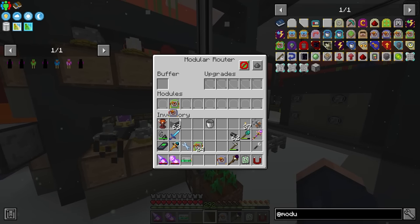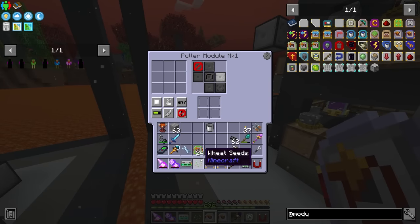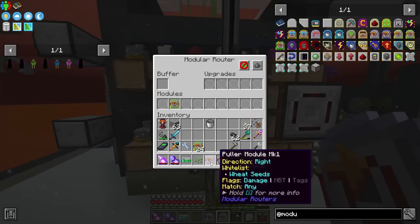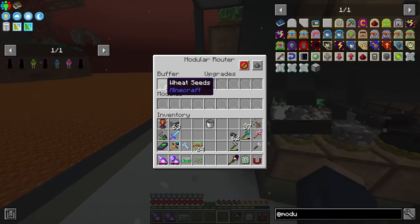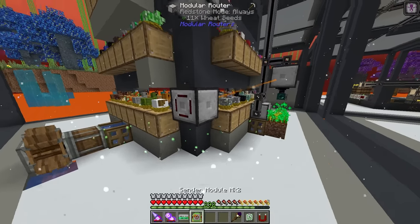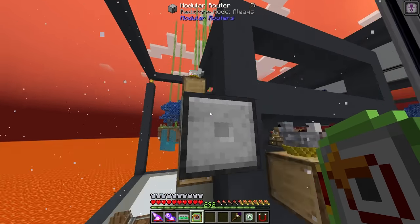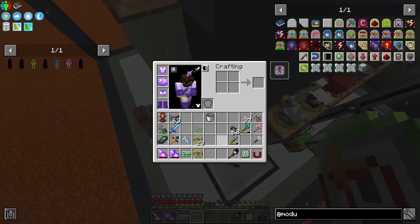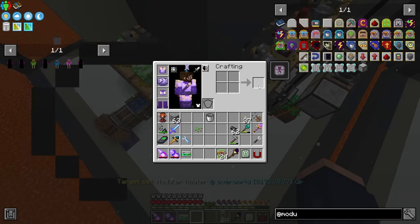We need to define what it's pulling first - set both to whitelist, making sure these are only pulling seeds. By default it's going to send to this one. We want items constantly feeding through this system, so let's set a sender module. For some reason the sender module isn't letting me click on the block - that's very odd. There we go, maybe it was something to do with how the stack was set up.